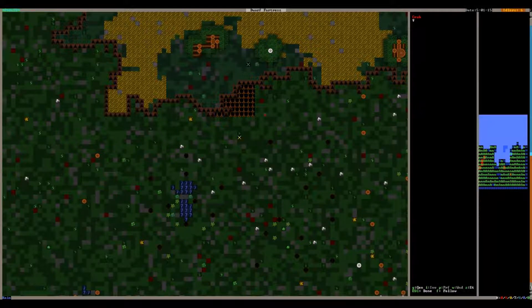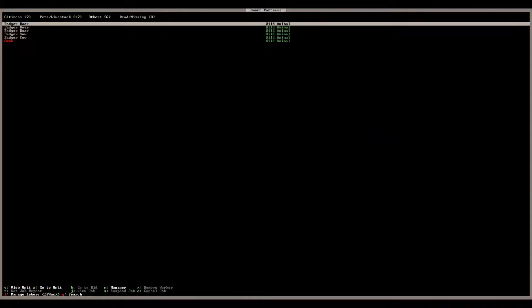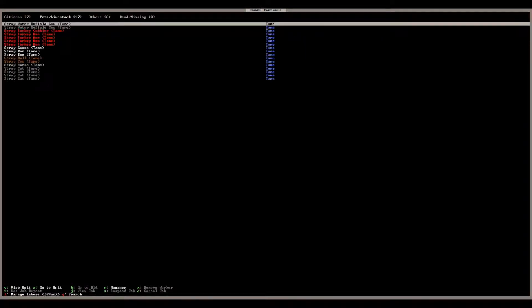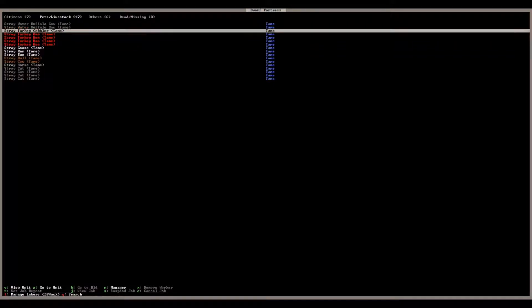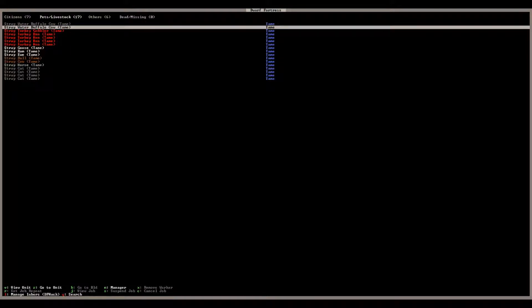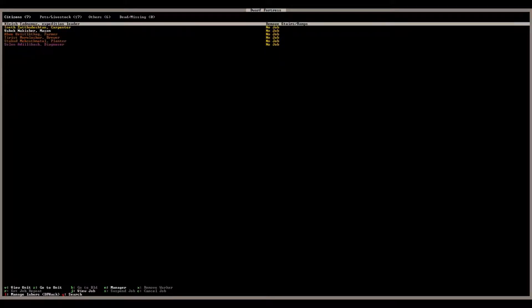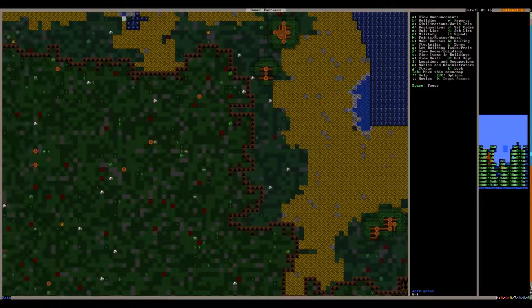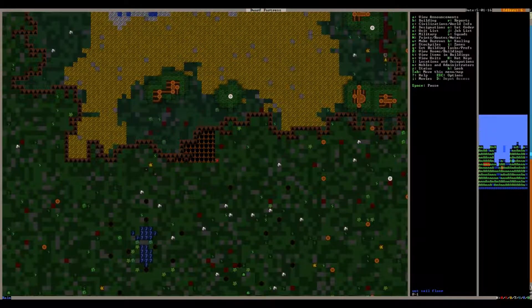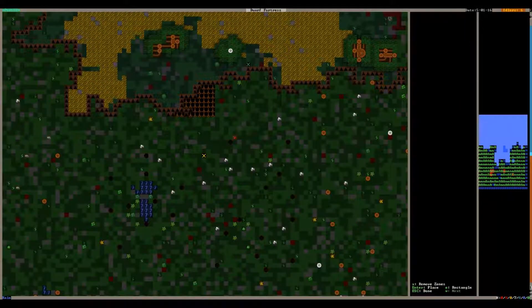Looks like we've got some sort of creature — there's a crab. If I hit the U key it'll tell us there are some badgers and a crab. This tab shows all of the animals we have. Looks like we started out with two water buffalo cows — those were the ones pulling our wagon.